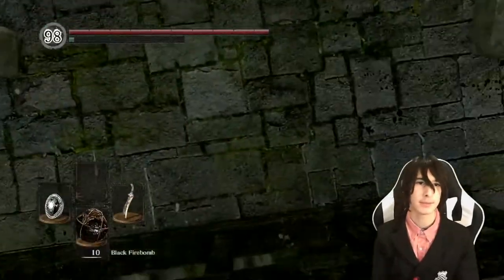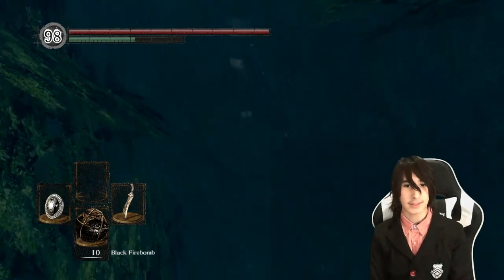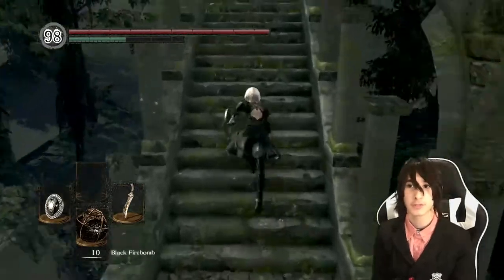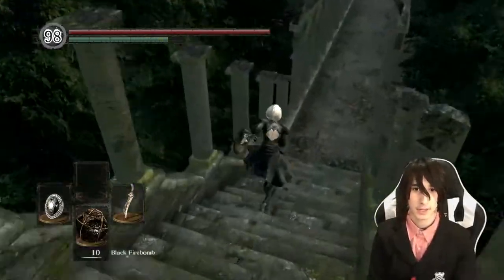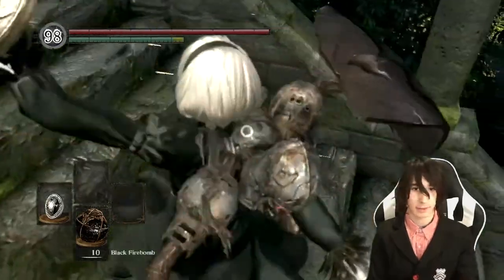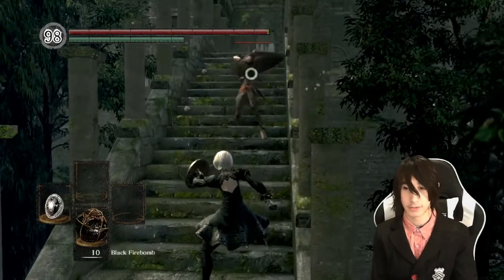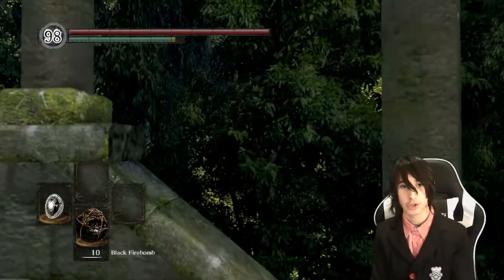Now it's time to do the Sen's Gate Skip — skipping the Gargoyles and Quelaag and going straight to Sen's Fortress. You've likely seen this if you've watched Dmod's Dark Souls Remaster under-45-minutes run. It's actually pretty easy. First, make your way to the Undead Parish bonfire — the one with Andre underneath it. Go up the stairs and kite out one of the hollow soldiers to the third pillar from the bottom, left or right, though I prefer going left.